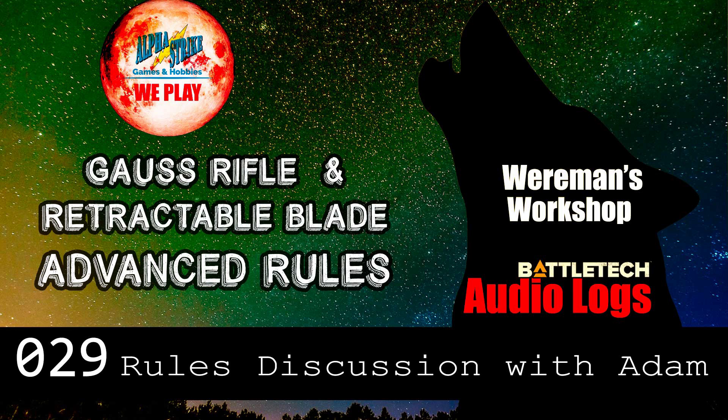I think we should go big first. So Gauss weapons — did you know there's an optional rule with Gauss weapons? Your Gauss rifles, your HAGs, all that sort of stuff. You can power them down. So what you do is in the end phase of a turn you can announce that you're powering your weapon down, or powering it up if you've previously powered it down. You mark the change on your record sheet. A powered-down Gauss rifle may not fire but does not explode if it suffers a critical hit.